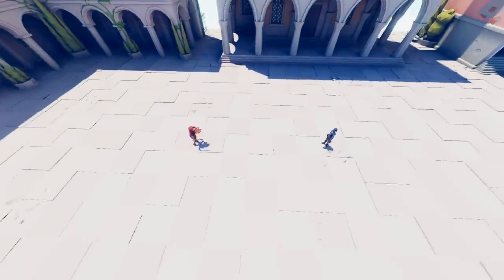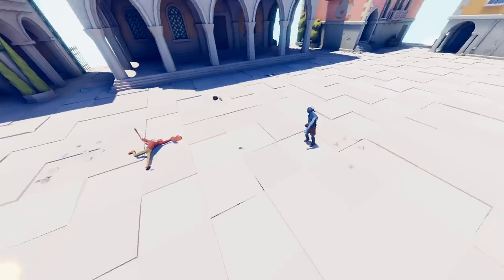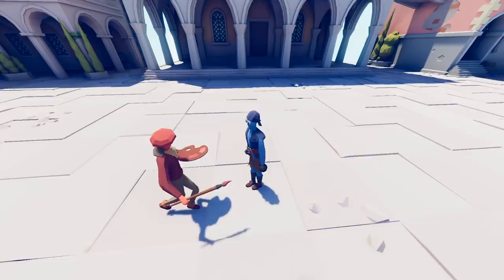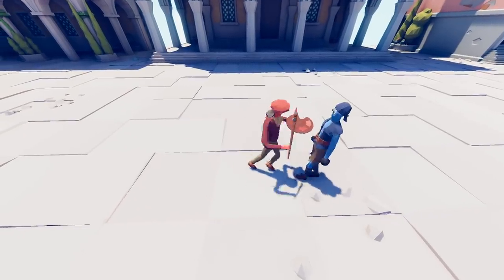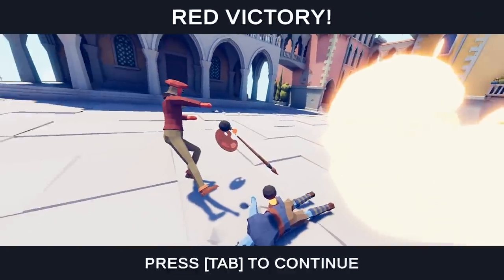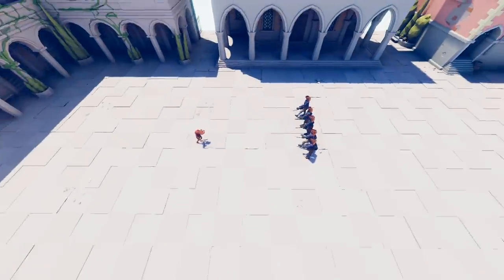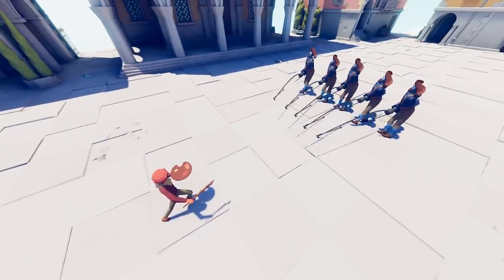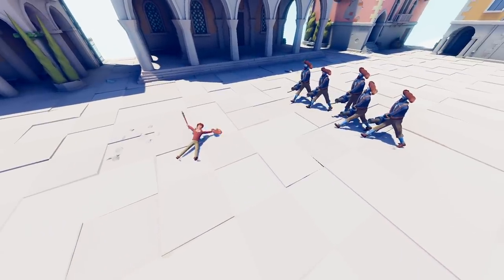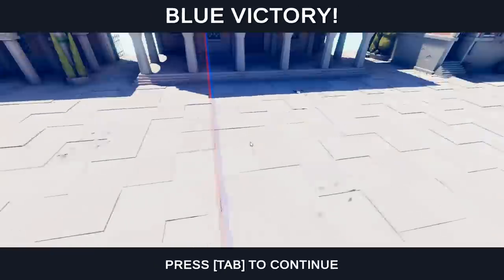Let's see if he'll dodge a bomb. He dodges that, but obviously the bomb thrower is throwing bombs, so he's most likely going to die. He won! What about a harpooner? Let's do like four harpooners. This guy's insane, man — it's over. The painter's crazy — I didn't know he was that good.